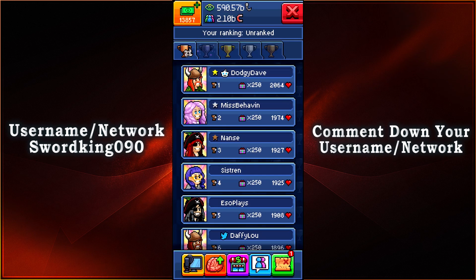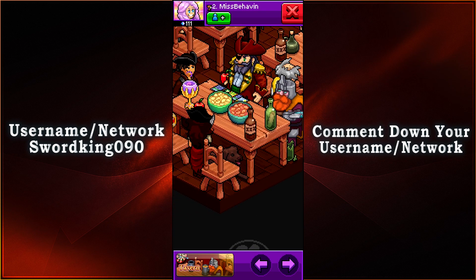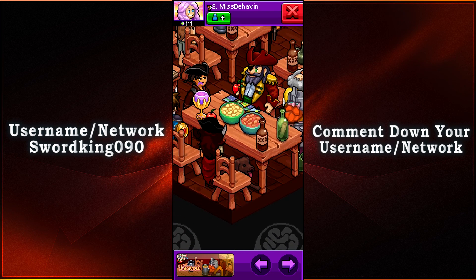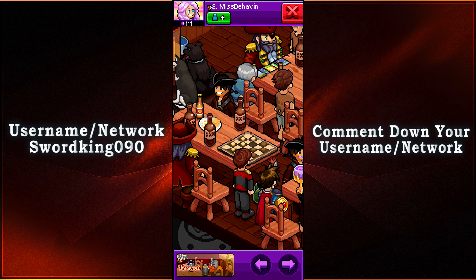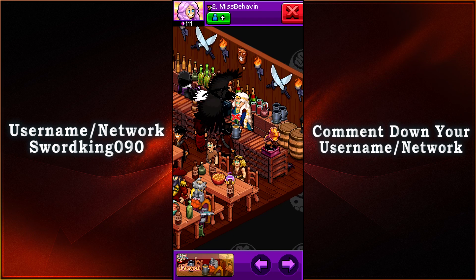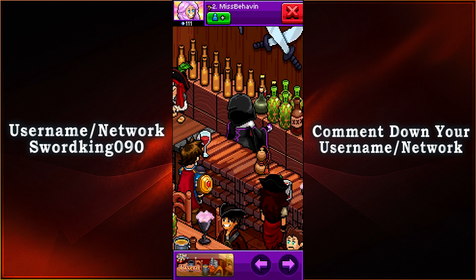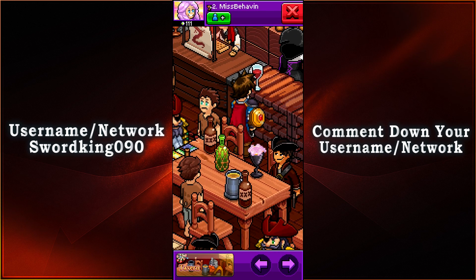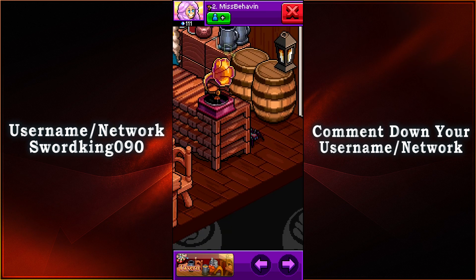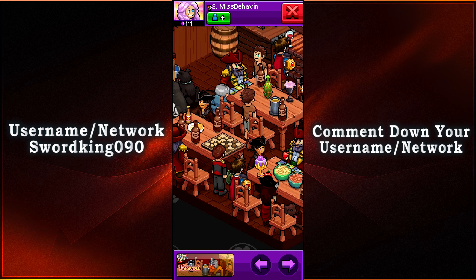Coming in in second place with 1,974 votes, we have Miss Behaven. And we have a lot of activity going on — we have some chips, we have some dogs right there, isn't that cute? Captain Blackbeard is here, we have some checkers, and then we also have two dogs just chilling along the side of the fireplace. We have the maiden as the bartender, and another helper working along with the beers and the alcohol. And we have ourselves an old-fashioned music player — if I'm not mistaken, that is a phonograph. Overall, everyone is having a great time here.